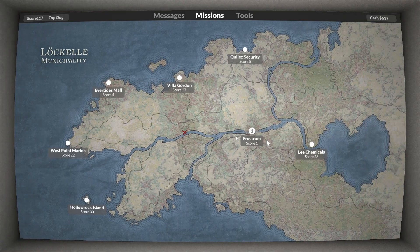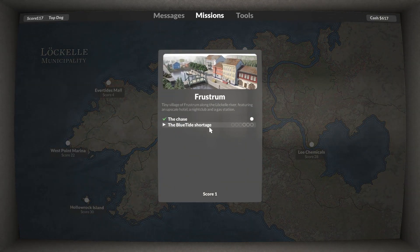I want to say Frustrum is where we did the chase mission — it is. It was a really cool looking map, like a simulated little town with lots of buildings, lots of nooks and crannies. A lot of it was us frantically running through trying to get to our objective boat, blowing walls apart with the shotgun as we dodged an attack helicopter. We didn't really get a chance to explore a whole lot. It's a tiny village along the Lockhell River featuring an upscale hotel, a nightclub, and a gas station. Another six objective mission — three primary targets and three secondary.